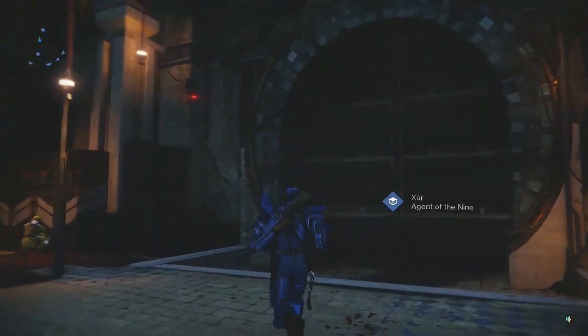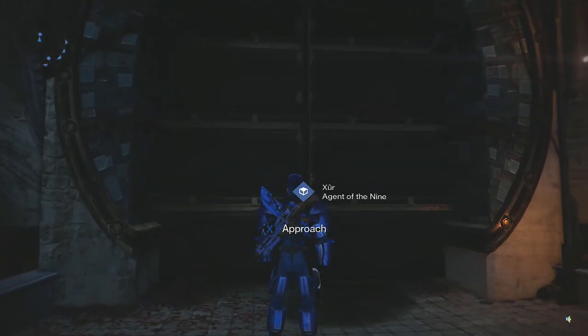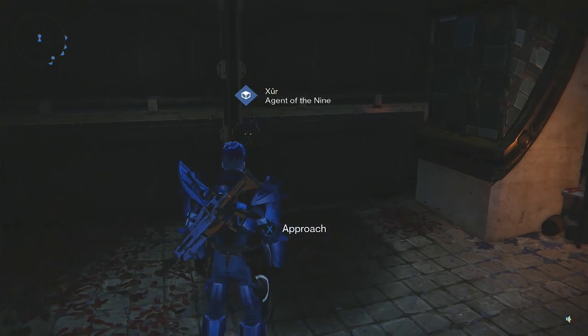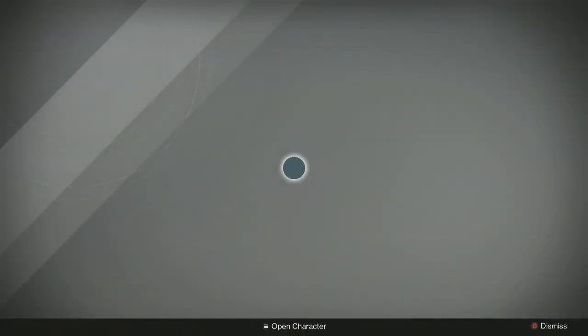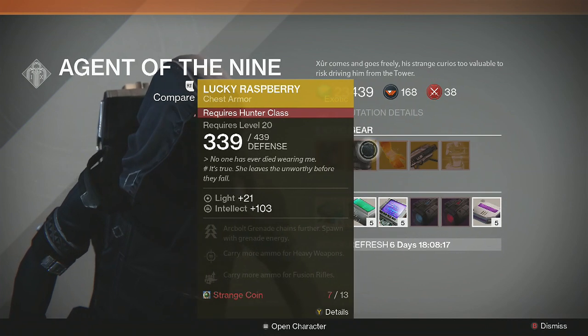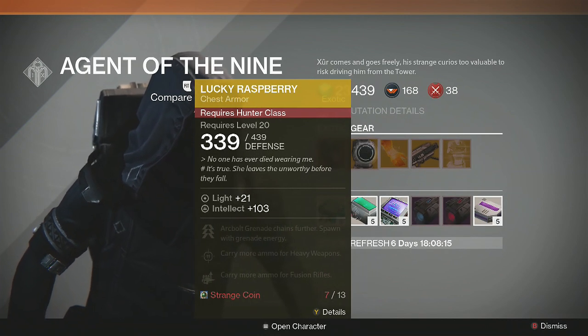You come down here to his right hand corner — hey, what's up Mr. Sir, 89 is in this corner chilling and he got that good stuff. I mean, we got a new helmet this week, chest armor, so you either got to have Motes of Light...